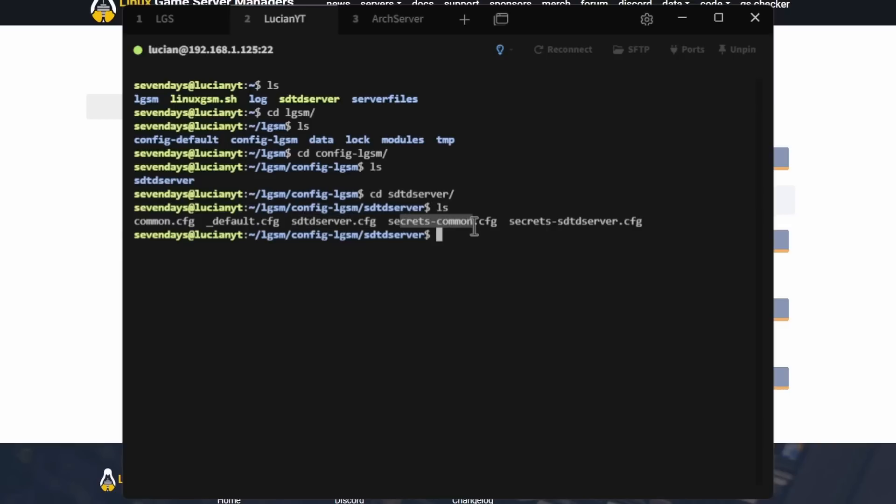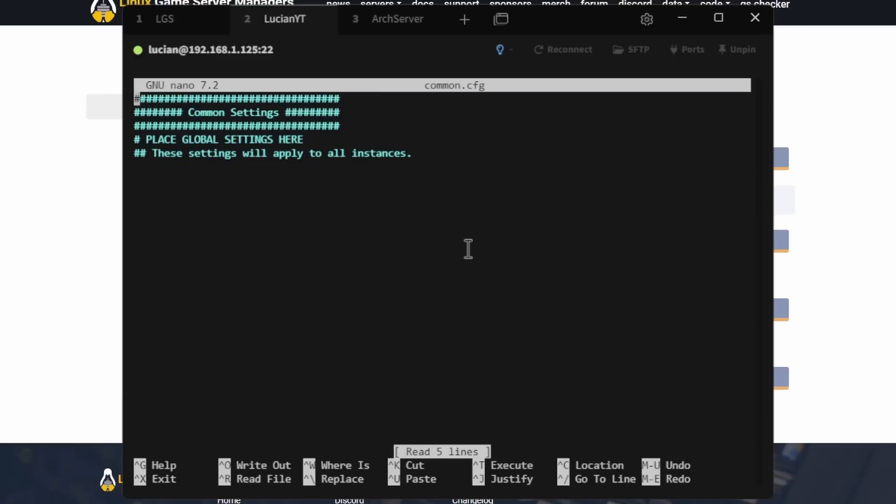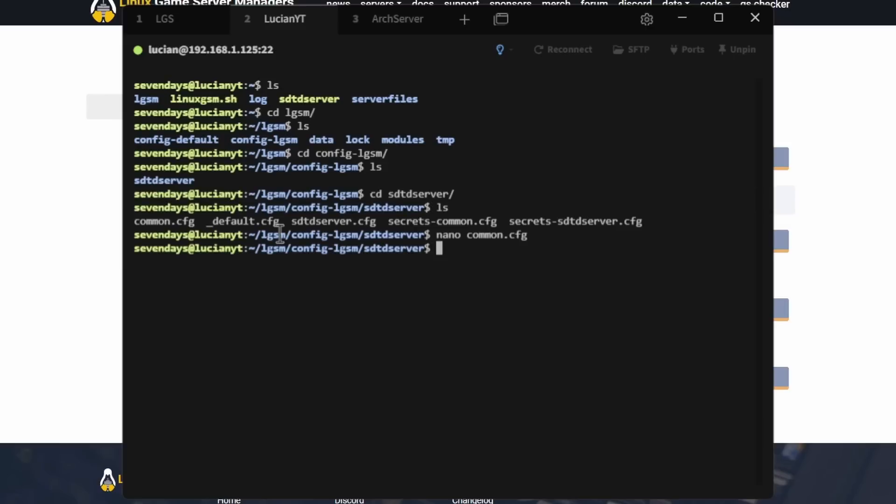You'll see we have a common.cfg, default configs, and the sdtd-server config, among others. If we do nano common.cfg and hit Enter — there's nothing in here yet. Press Ctrl+X to close that.